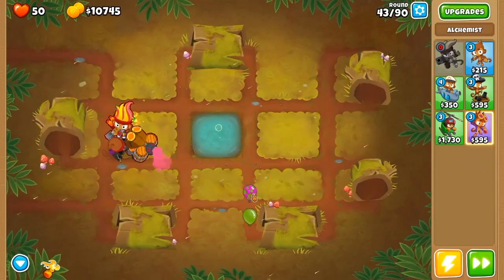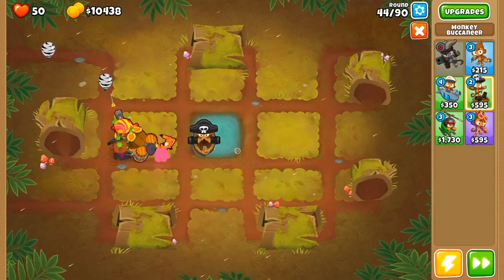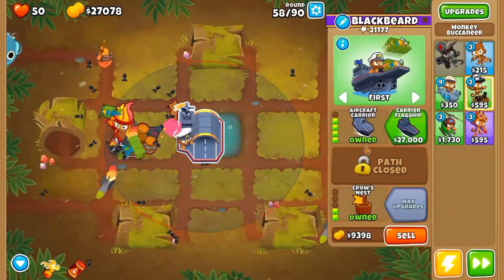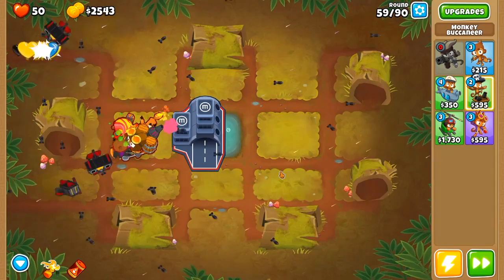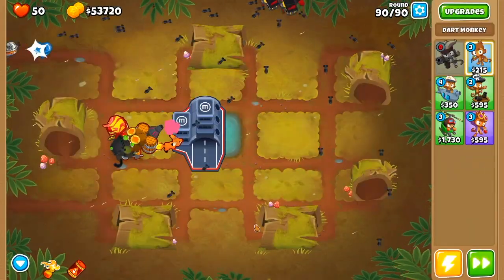This is where this map gets a little different than last run, in that we're going to place down a monkey buccaneer in the pool of water, and we're going to upgrade this guy into a 5-0-2 flagship carrier. My buccaneer was outside of the alchemist's range, though I don't think it really matters. Next up, we're going to upgrade our dart monkey into a 0-2-5 crossbow master, and that's all you need to beat the second track.